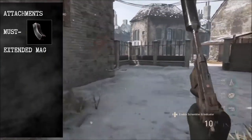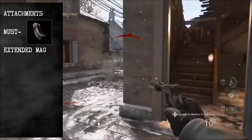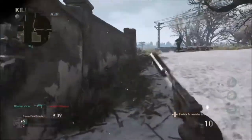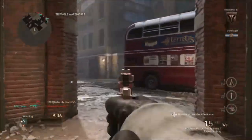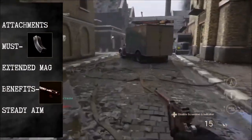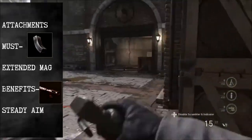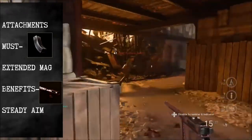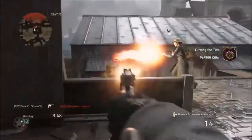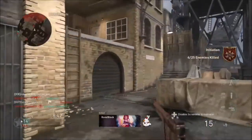First up, a huge must is the Extended Magazine. In any case, if you're going to go against two opponents, you can easily take them out. Or if you're going against one opponent and your 10 rounds miss, the extra five will prove very useful. Next up is Steady Aim, which will tighten your fire spread so you can take on opponents at closer ranges. You can also use the Suppressor because of the weak damage of the weapon, and it will make it very stealthy too.